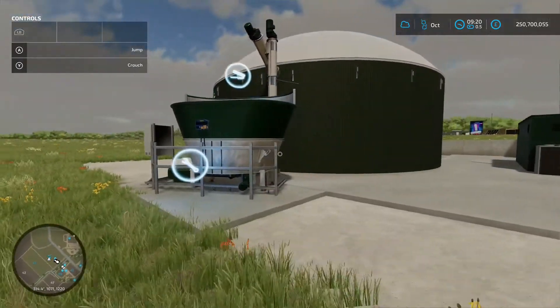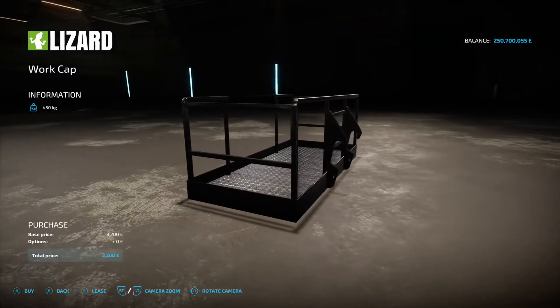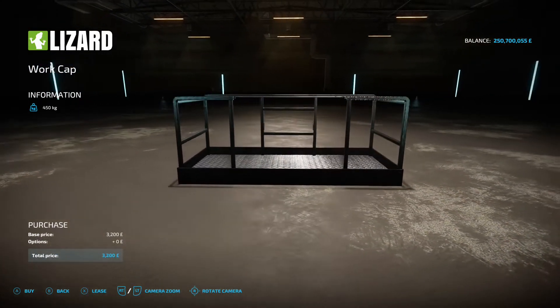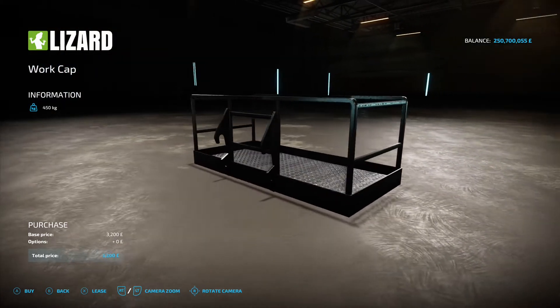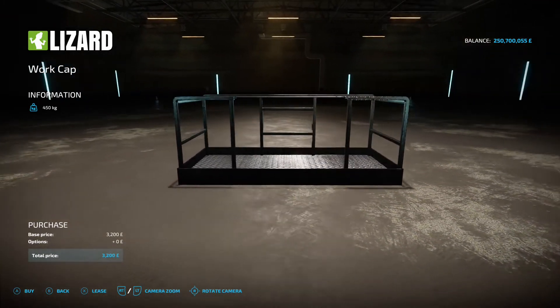Our last mod for the day is the Lizard Work Cap by Rick Black / TWD Modding, 0.59 megabyte on the download. You're going to find this under Telehandler Tools. You hook it up to the front of your telehandler and turn it into a cherry picker, great for high-access work or reaching collectibles you can't quite get to. 3200 to buy — nice and cheap. Comes in black metal with no extra options.